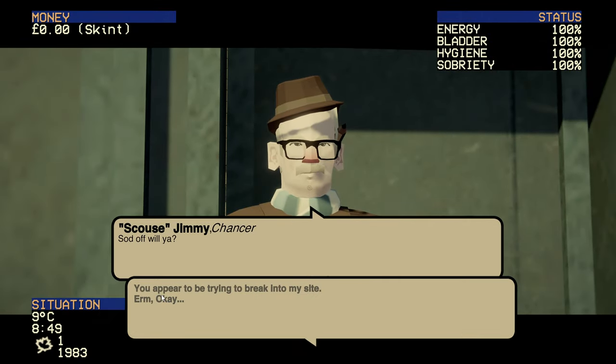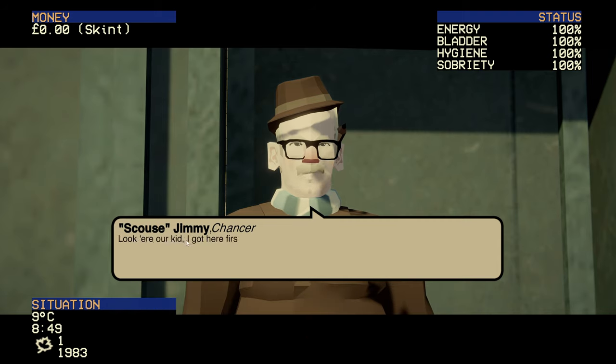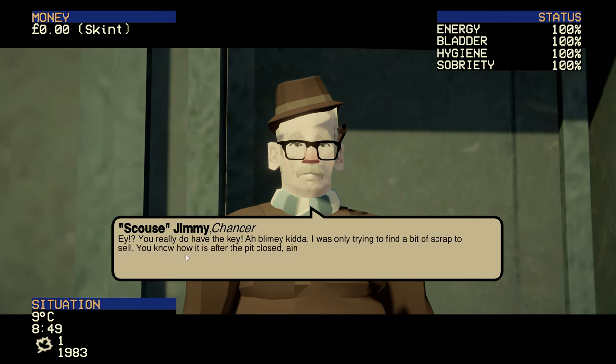Jimmy tells us to sod off — he appears to be trying to break into our site. He claims he got there first, and that if it were really our site we'd have the key. When we reveal we do have the key, he admits he was only trying to find a bit of scrap to sell. He explains how hard it's been since the pit closed — ain't much work about.